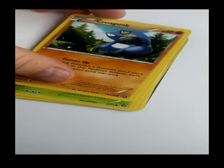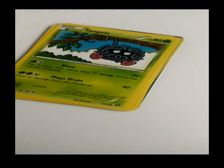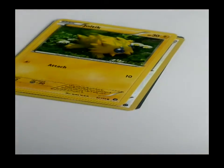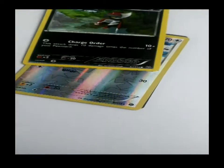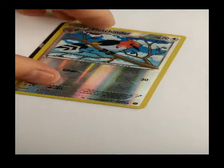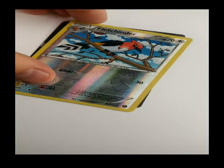We got a Croagunk, a Tangela, a Klinklang, a Joltik, a Ponyta, and a Fletchinder.